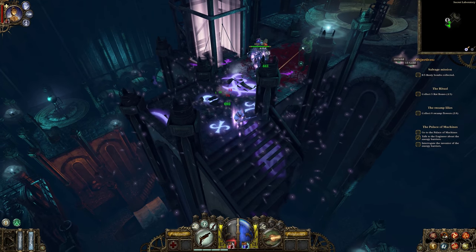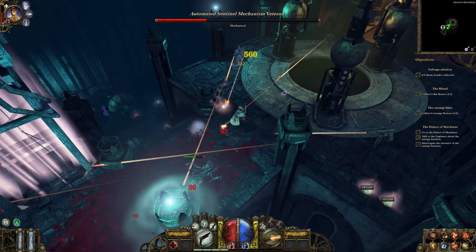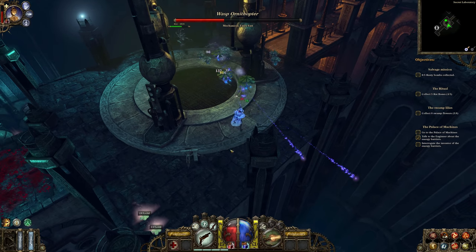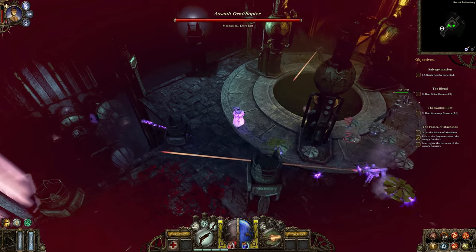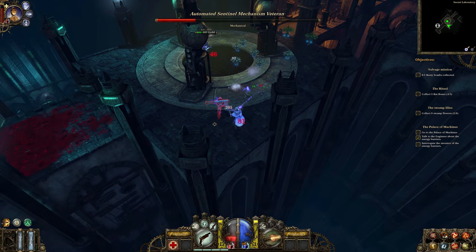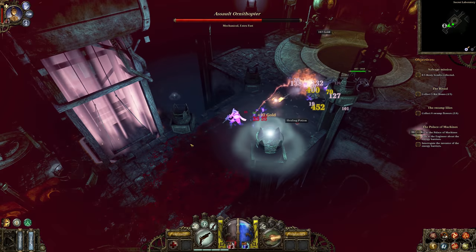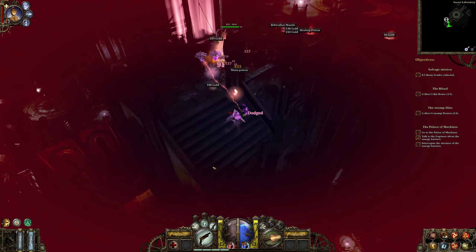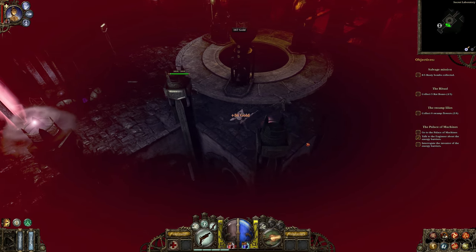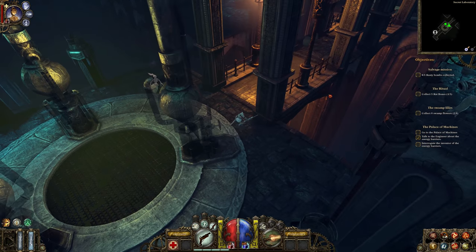Hello, you beautiful people, and welcome back to Let's Play The Incredible Adventures of Van Helsing. We are now finally in the secret laboratory where we have to first of all clear things out, which we of course will instantly do. We have a little bit of a problem here because we do not have too much space to kite, so my plan was first of all destroying the automated cannons and then dealing with the small guys. And we made it — it was really sharp. I was a little bit afraid we would die because tight spaces here are never a good idea in this game.